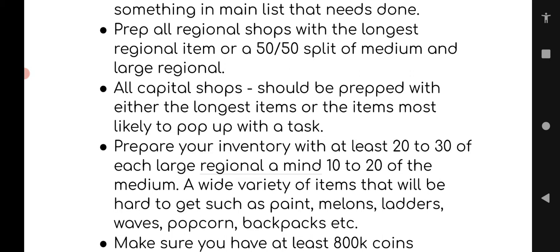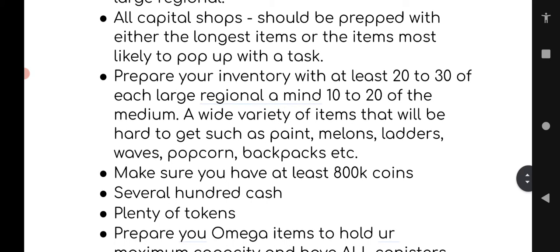On the capital map you can use a trick by clicking a different shop and using the yellow arrow so you don't have to pick up the items. But on your regional map you'll need to either have a full inventory or lay all 11 items down beforehand. Given that the long regional items take 3+ hours to make, that's a lot of downtime if you aren't prepared.